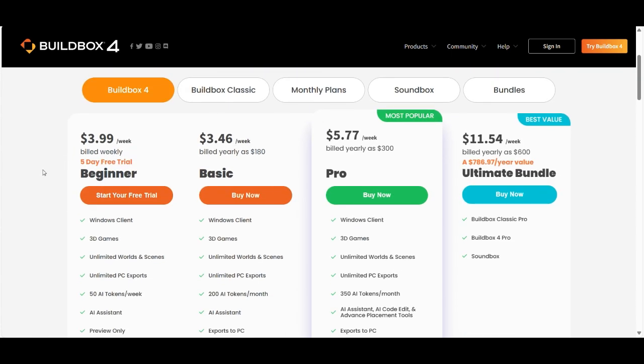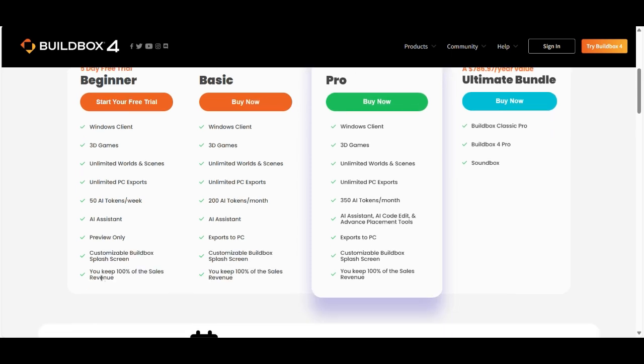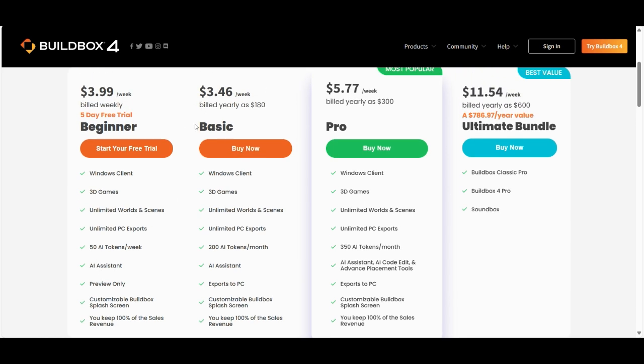There is a Beginner plan you can get for $3.99 per week billed weekly, and it has a five-day free trial. It has a Windows client — at the moment Buildbox is only available for Windows, not for iOS. You can make 3D games with unlimited worlds and scenes, unlimited PC exports, 50 AI tokens per week, AI assistant, preview mode, customizer, and you can remove the Buildbox splash screen branding. You keep 100% of the sales revenue.